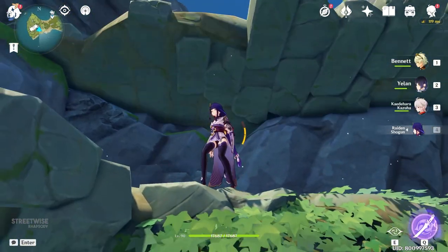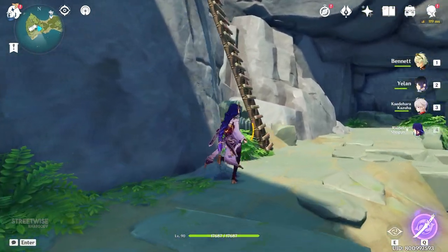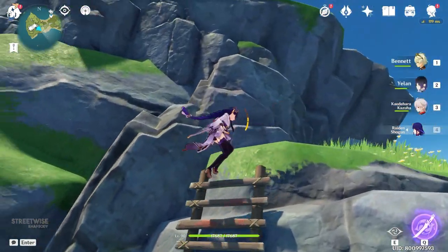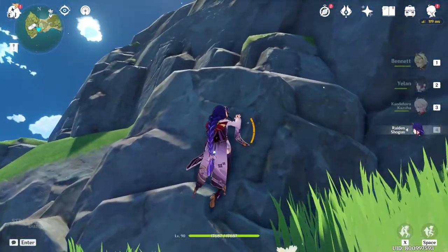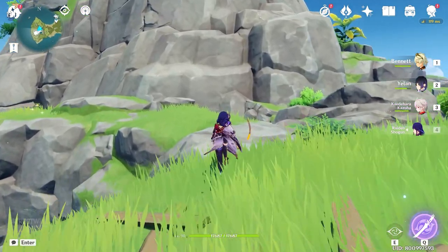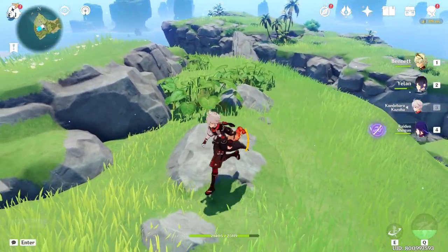The path ahead should be quite straightforward. I'm trying my best to not flash her booty. There should be a conch shell just about here.